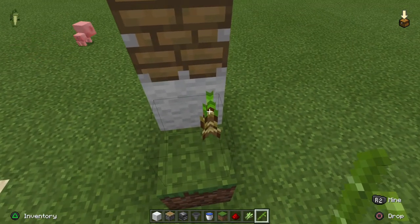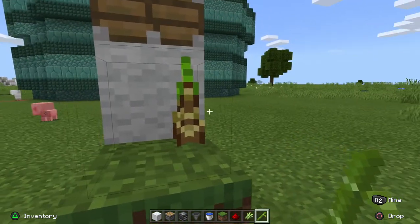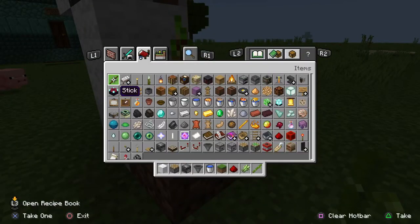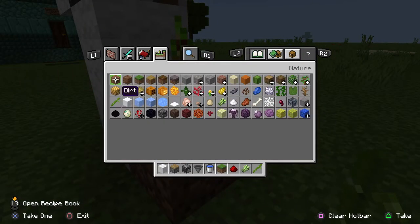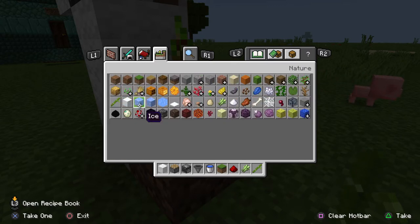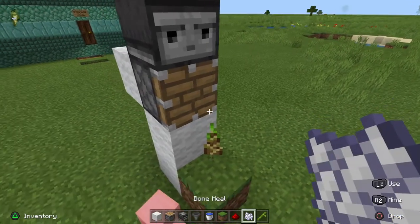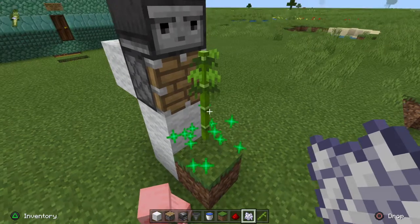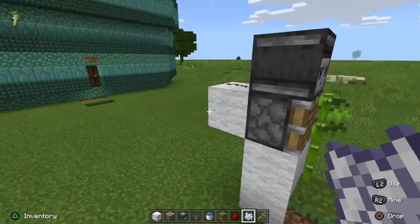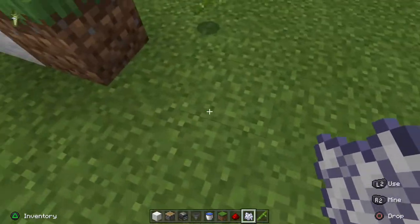There's the first one — and there's the third one. I need bone meal. So if I've done this right, that's it growing once, and the observer doesn't detect that it's growing. But if it grows once more, the piston just breaks it.